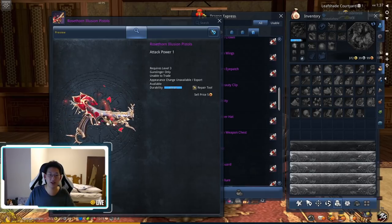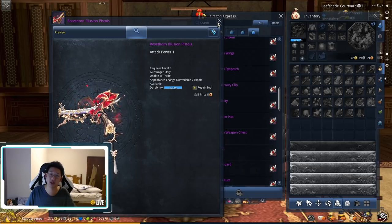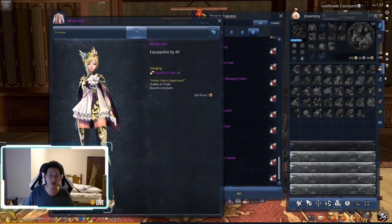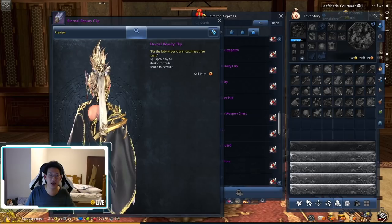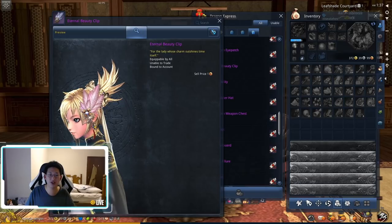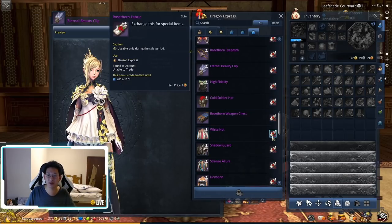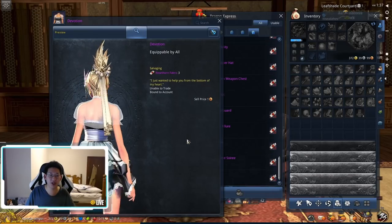There are also Rose Thorn Illusion Pistols which have a Valentine's Day feel since they were released during the Chinese Valentine's event. Among the other costumes in this event, there's one I'm working towards — I quite like the cape and the little flower detail. If all else fails, I kind of want the feather thing, that looks cool. The Devotion costume is pretty nice if you like maid outfits.